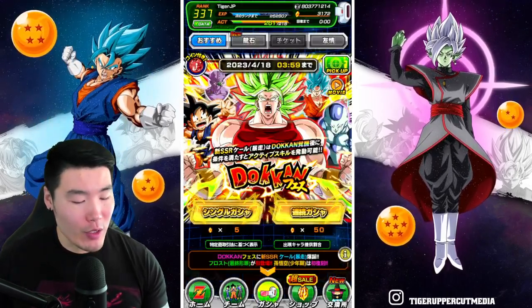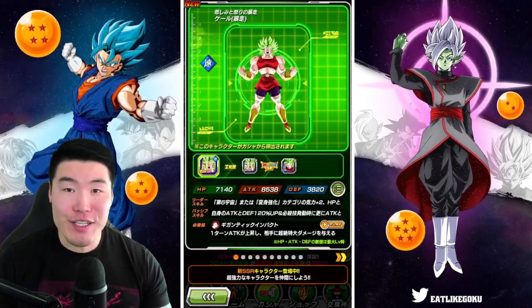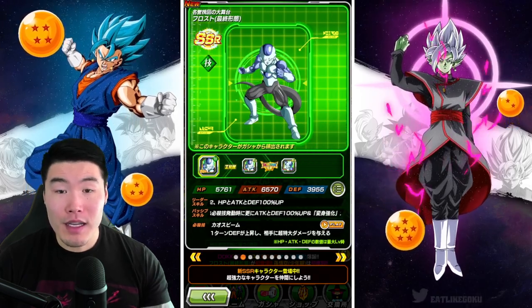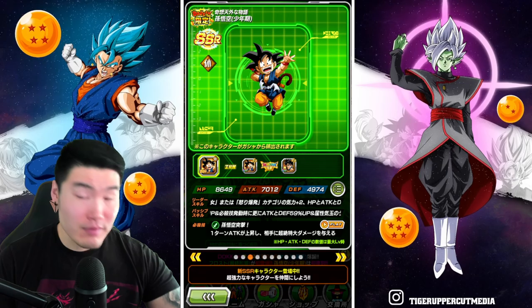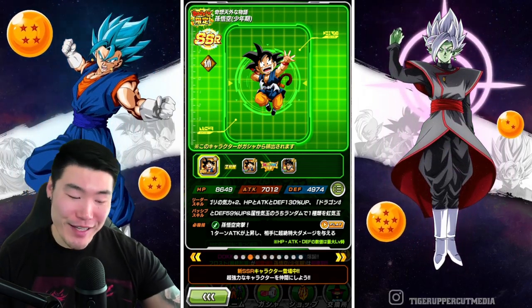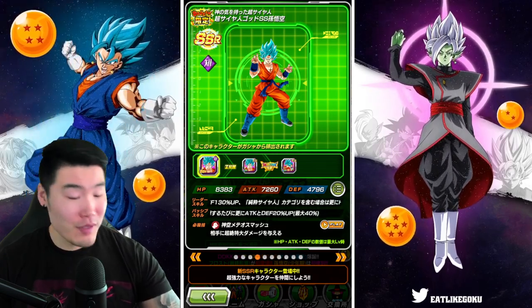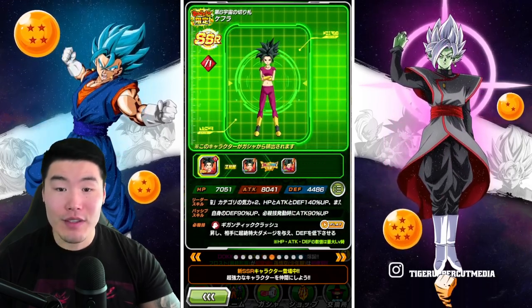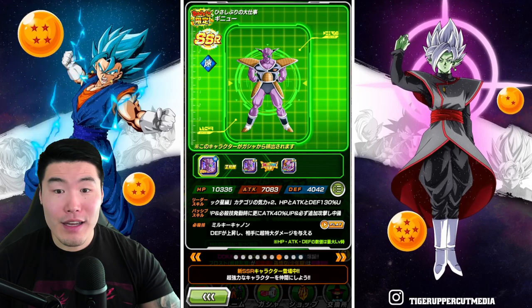Before we get into it, I want to quickly check out this banner because I don't actually know what the featured units are. Of course we have the new Kale, there's the Frost and Frieza. That's a big one - we got the Fizz Kid Goku. That's good too. Blue Goku and Vegeta. Tech Kale and Caulifla. Fizz Kefla, alright. And Ginyu.